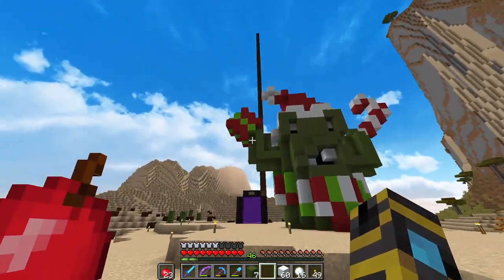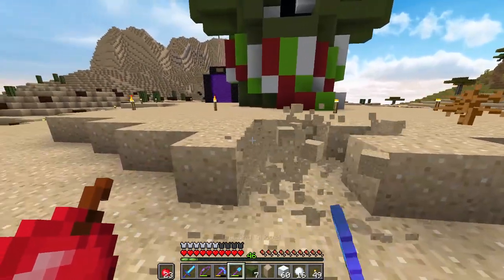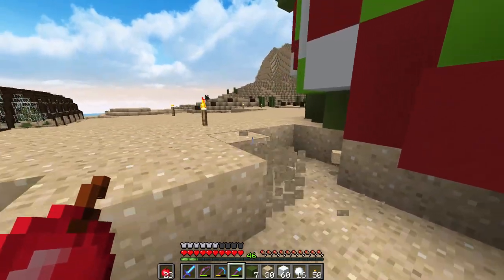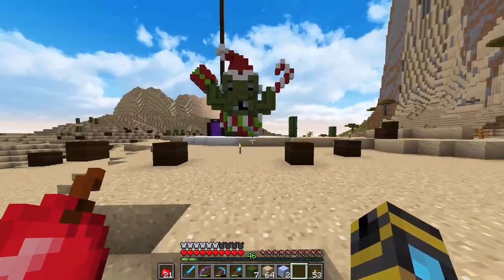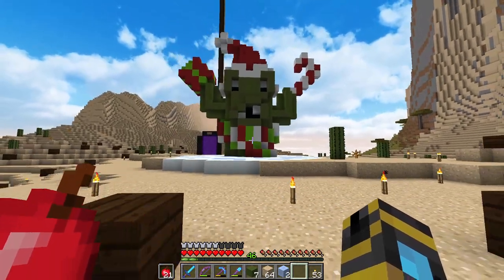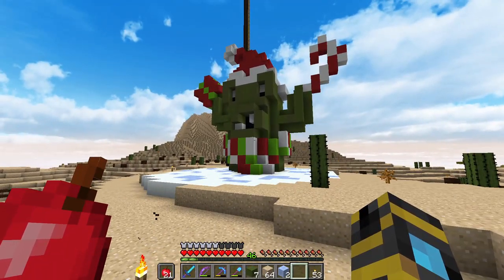Carl is looking fantastic — very festive! Gave him a candy cane in one hand and a little gift box in the other. I love it, he looks so good. The last thing I want to do is take out some of the sand and replace it with snow around him, make him feel a little more at home in his wintry setting. I think we are done — we got a nice little mixture of snow and packed ice on the ground. I love it, it turned out so good. Happy holidays, Carl!